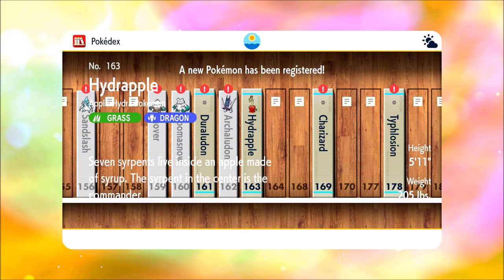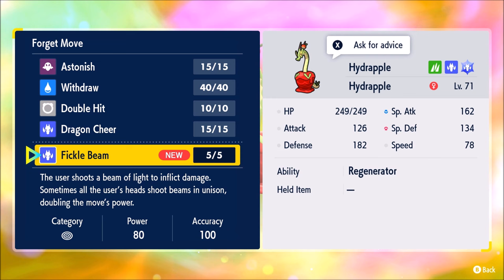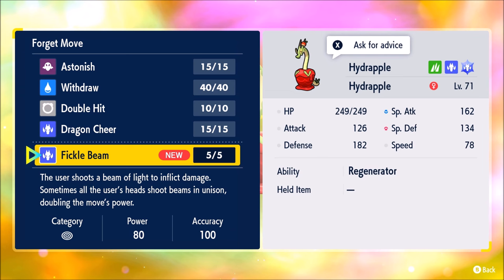Look at him go. My god, that thing is dumber than I thought. Seven serpents live inside an apple. Wait, what? And then it learns the new move, Fickle Beam, which is just absolutely insane.